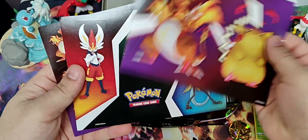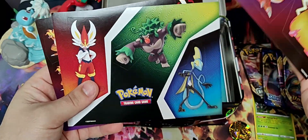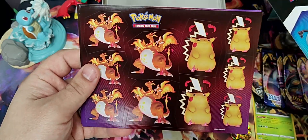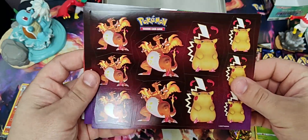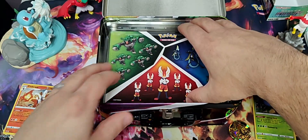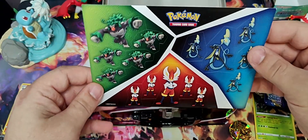And then we've also got sticker sheets. Pikachu and Charizard in their Gigantamax forms. Cinderace, Rillaboom, Inteleon. And smaller stickers of the first two. Oh, and more - smaller stickers of the other three.